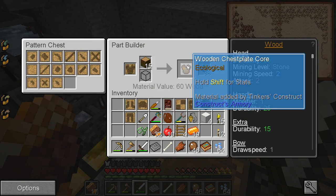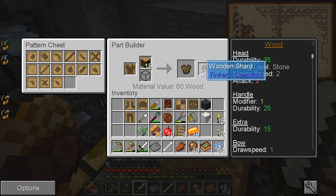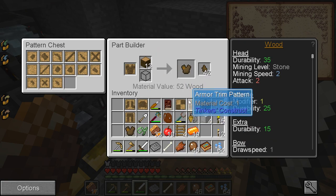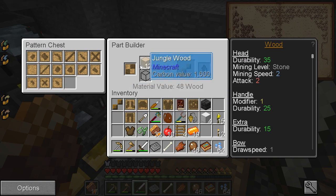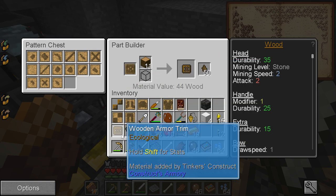We can make a wooden chest plate — defense three. Actually this is a really cheap, easy way to make some crappy armor. We'll make that, and then armor plates, armor trim — and that might be everything I need for one pattern at least.